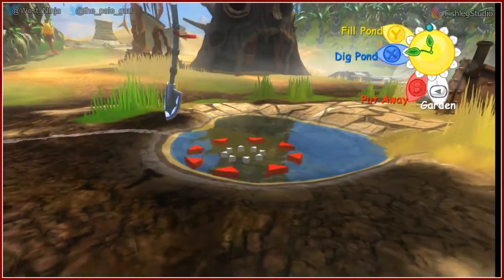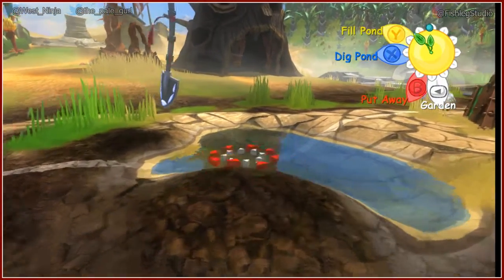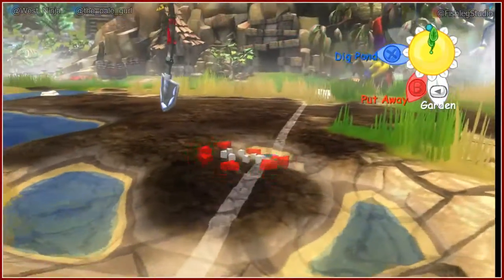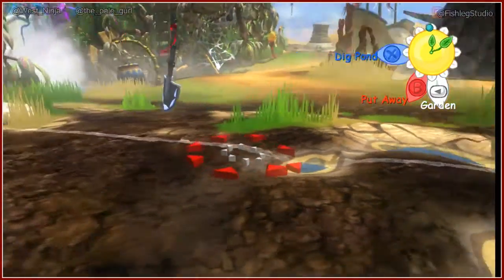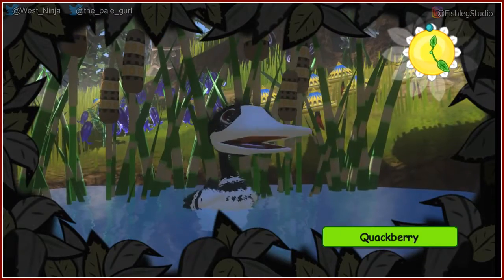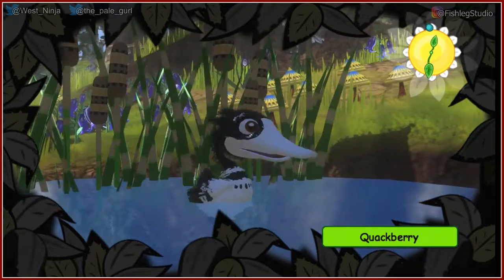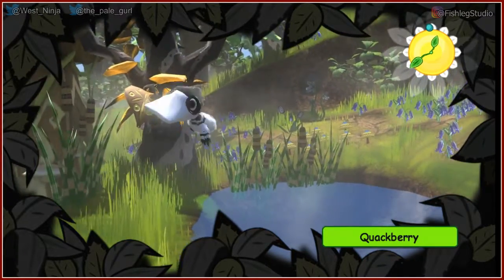I'm going to fill this one in. You're halfway done. This one's unnecessary. Missed a spot. Is there a way to even out the ground? Why would you want to? You cover it in grass. Quackberry. Yeah, it's because you have enough water now. I love his name — just Quackberry. He's British. Don't ask. It's a family name.